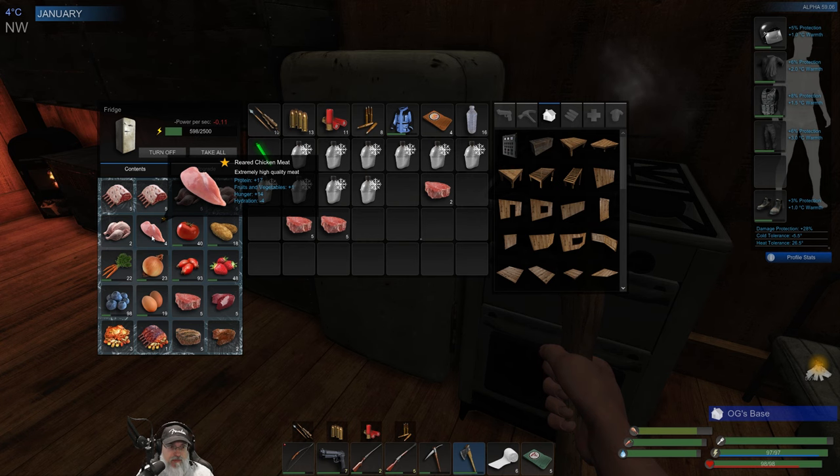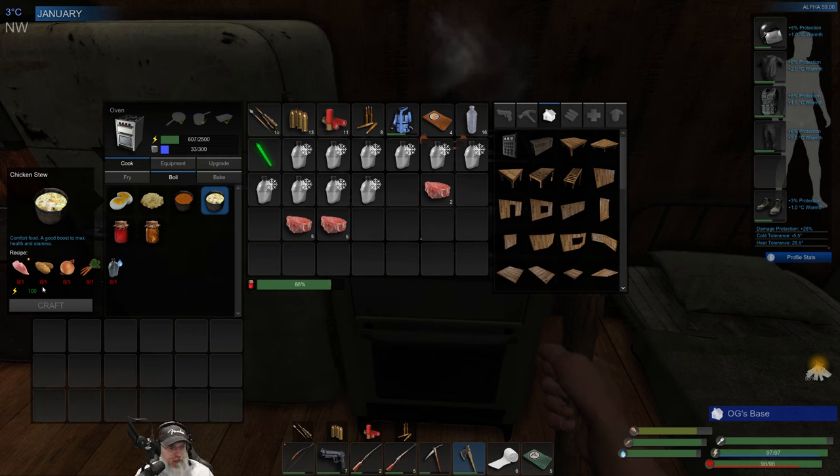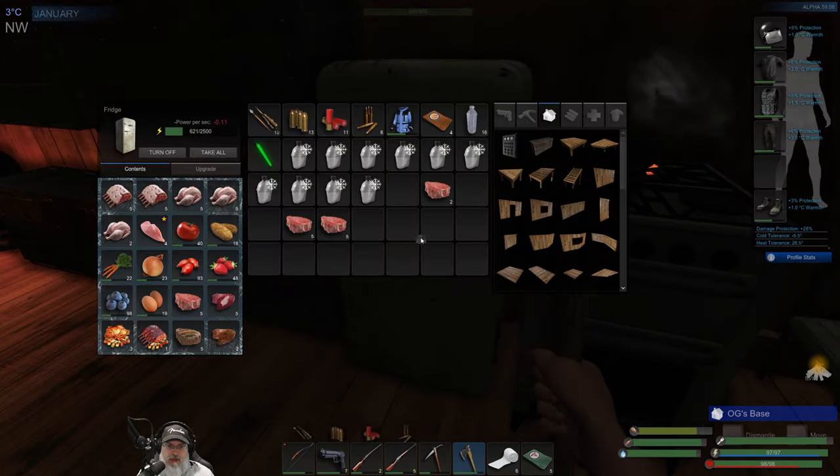We could also make some chicken soup with these four pieces of chicken. What does the chicken soup require? One potato, one onion, and one carrot. So we should make that up too, just to free up these four slots.